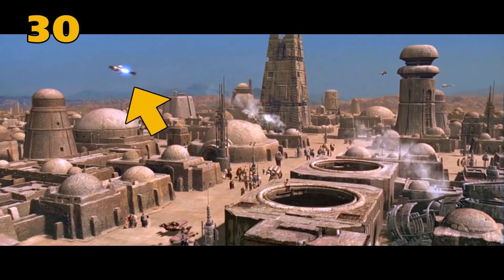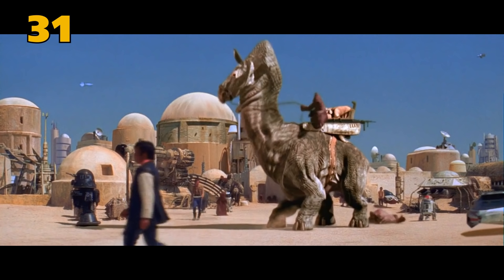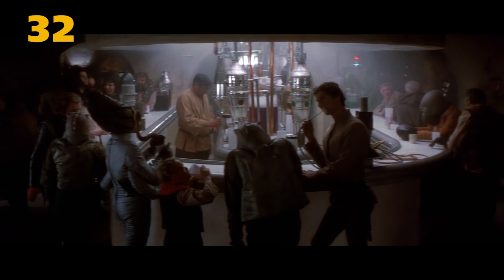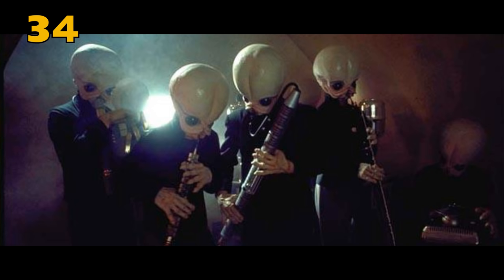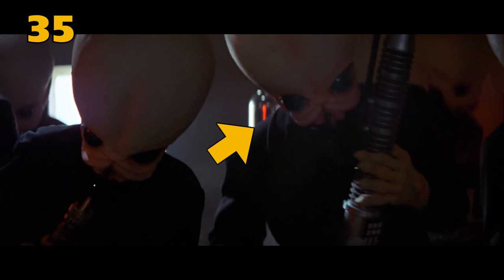A YT-2400 can be seen flying away from Mos Eisley, a ship made famous by Dash Rendar in Star Wars Legends. These large creatures are called Rontos. The Mos Eisley Cantina is actually called Chalmun's Cantina. Chalmun, the owner of the cantina, was a Wookiee. The name of the band playing is Figrin D'an and the Modal Nodes. Figrin D'an is the leader of the band, and he plays the kloo horn.